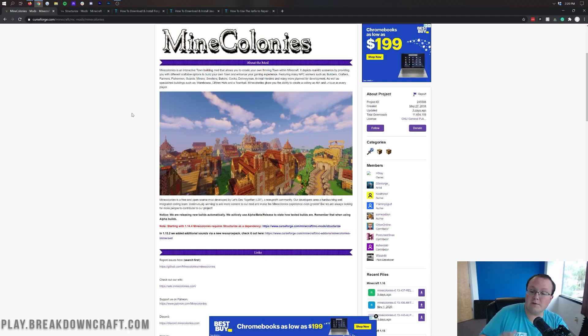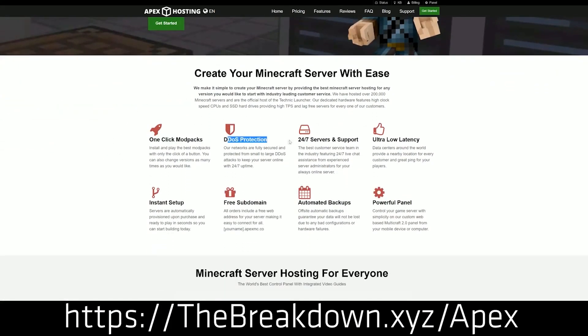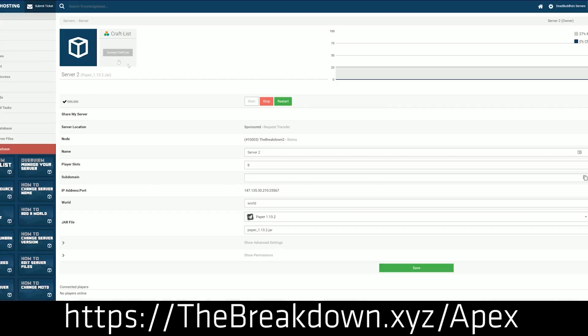First, we have a message from our sponsor, which is Apex Minecraft Hosting. Go to the first link down below — thebreakdown.xyz/apex — to set up your very own Minecraft server so you can start enjoying Mine Colonies with your friends. It's an absolutely incredible mod and great to play with friends as well, so be sure to check out Apex.